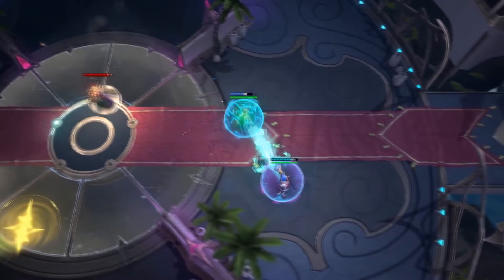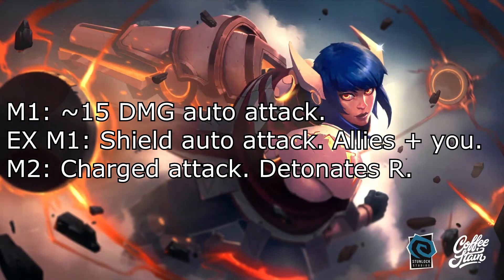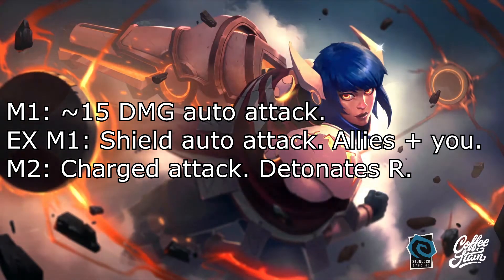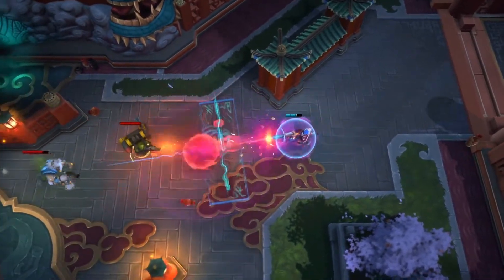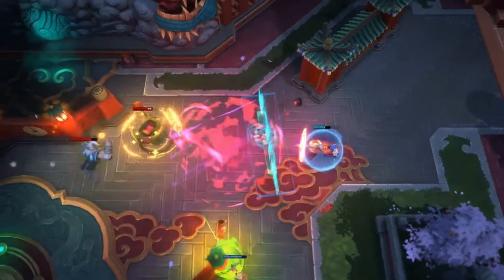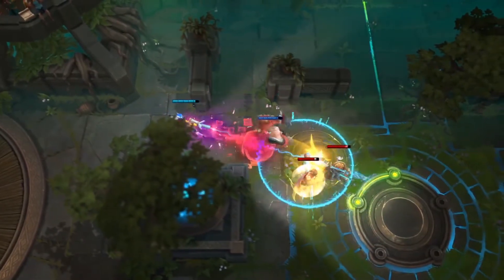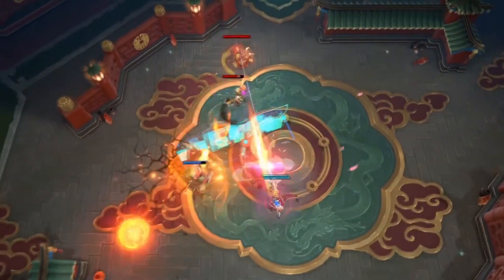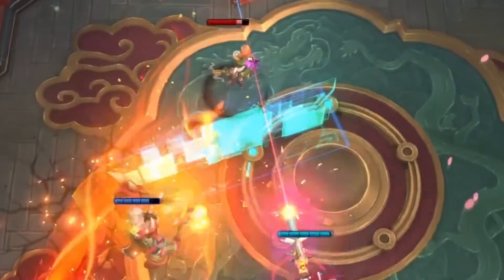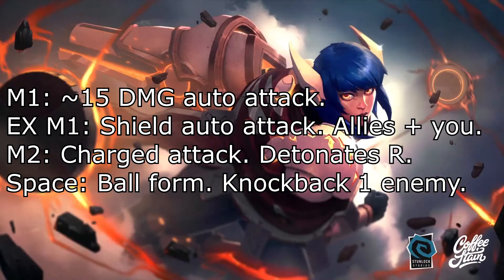Next is her M2 — it's like an Esmo charged attack, same sort of thing, except she can move during it. She can move and charge it, but it only does damage — it doesn't actually pull or anything. It can be comboed with one of her other abilities, the big orb, which I'll talk about later. With a long cast time it looks like it does around 25 damage, which isn't too bad, but it's mainly used for the combo with her large ball ability.